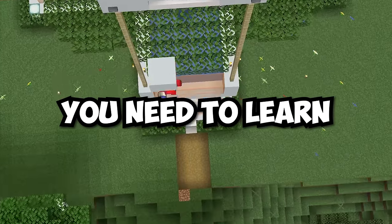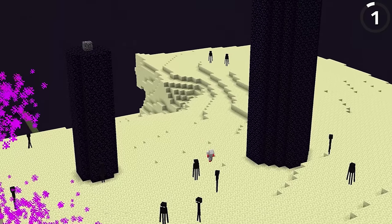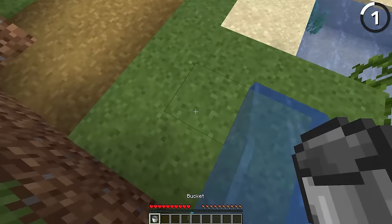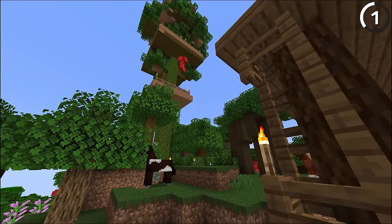This is every Minecraft skill you need to learn today. A water bucket MLG is a very common skill, so common that many of you probably already know it — it's kind of just old hat. But what might be even more impressive, albeit contextual, is pulling off this one with a horse.